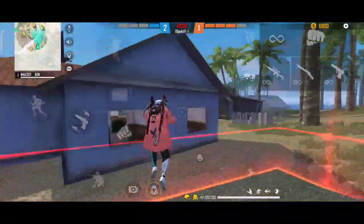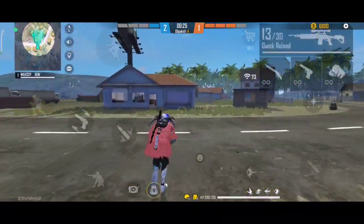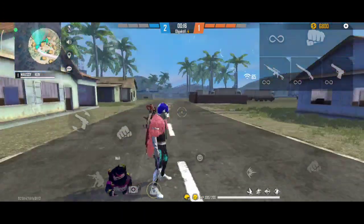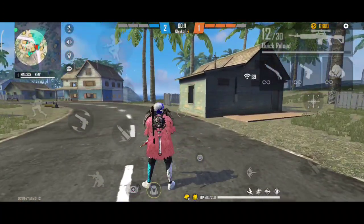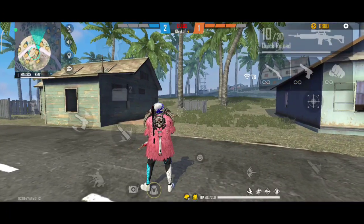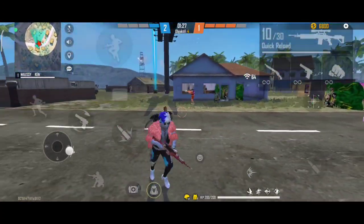Fungsi dari switch weapon itu apa? Jadi fungsi dari switch weapon itu melepas senjata, tapi ketika untuk pepeng shot itu membantu kalian untuk mengunci aim. Harusnya peluru kalian lepas ke udara, tapi karena kalian mencet switch weapon dengan timing yang tepat, pelurunya bakal stay di kepala guys.